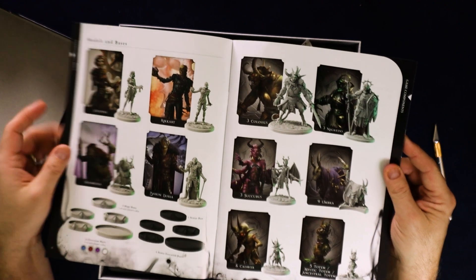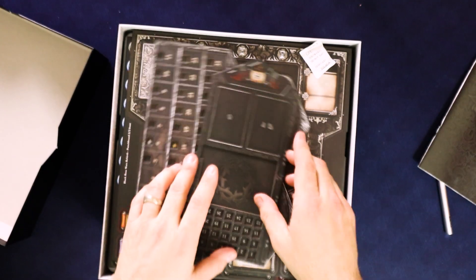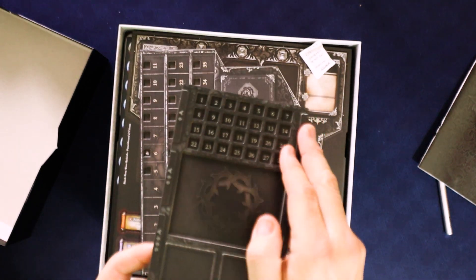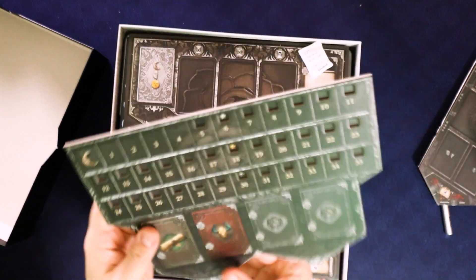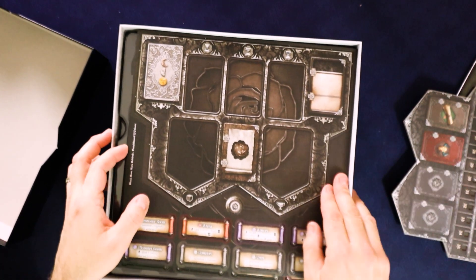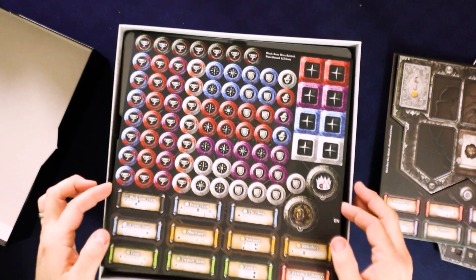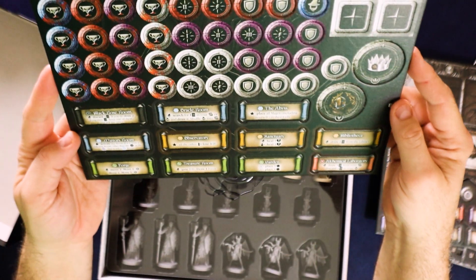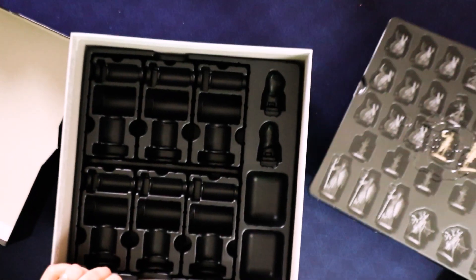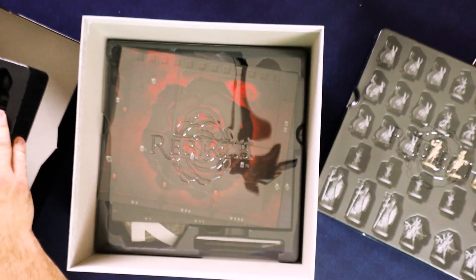Here are some of the various models — some of the characters as well as some of the monsters you have to deal with. We have a little dual-layer board that looks like it tracks something, probably with little cubes. There's another board, again dual-layer. A lot of cool looking tokens. Here's some stuff that looks like for various locations. They've got organizers to put all of your tokens into, which is great.